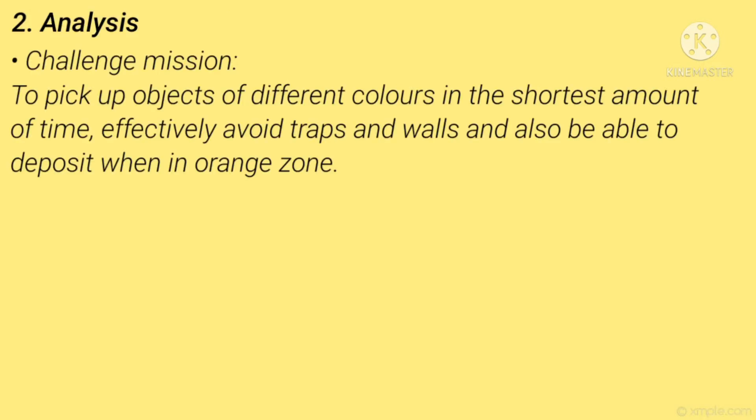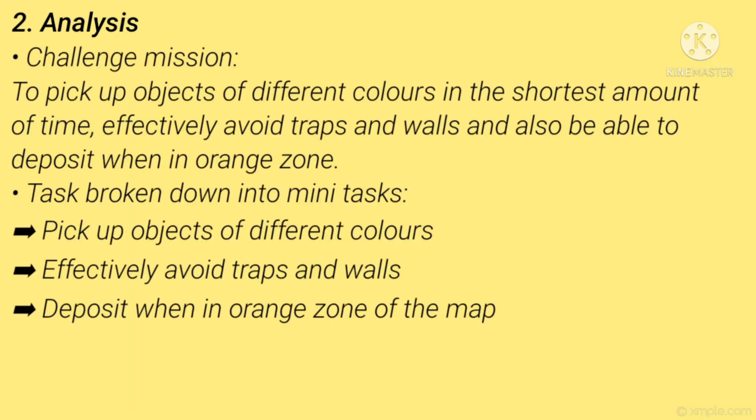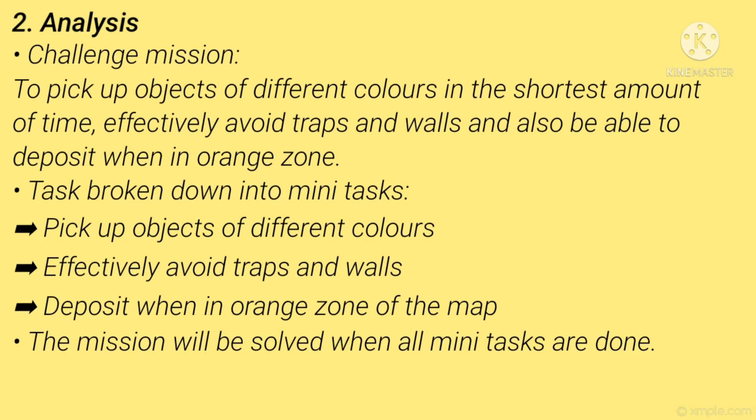Number 2 — Analysis. The mission is to pick up objects of different colours in the shortest amount of time, effectively avoid traps and walls, and deposit when in the orange zone. The task can be broken down into mini-tasks: first, pick up objects of different colours; second, effectively avoid traps and walls; third, deposit when in the orange zone. The mission is solved when all mini-tasks are completed.